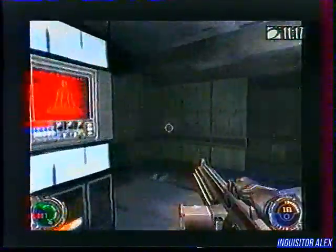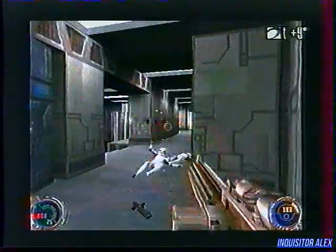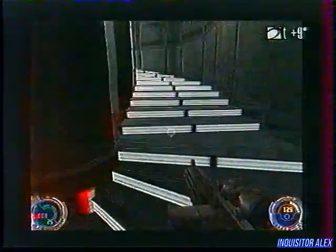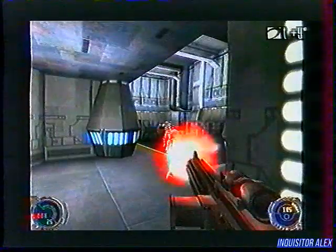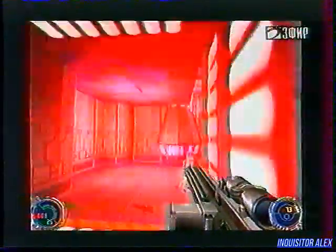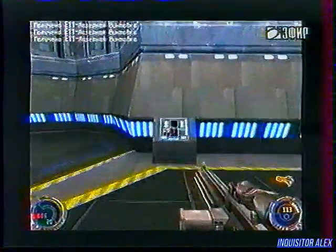Blaster action is more prominent in the first levels, while Force powers become more prominent later. One power of Kyle's will allow him to grab and tear weapons from enemies' hands. This power is very weak at first, but it can dodge as well. The speed power, which grants freedom of movement, takes a lot of energy.